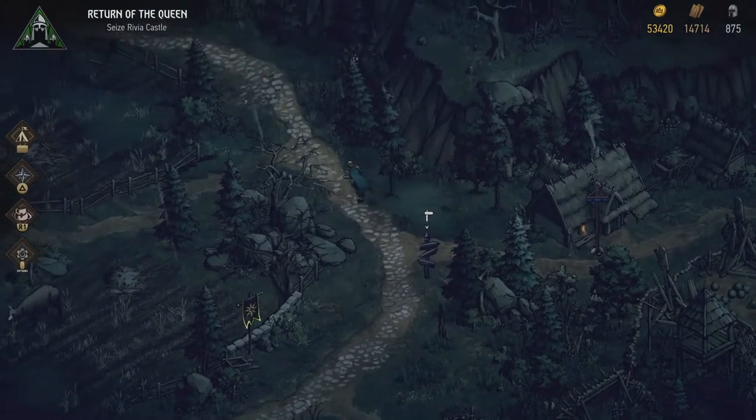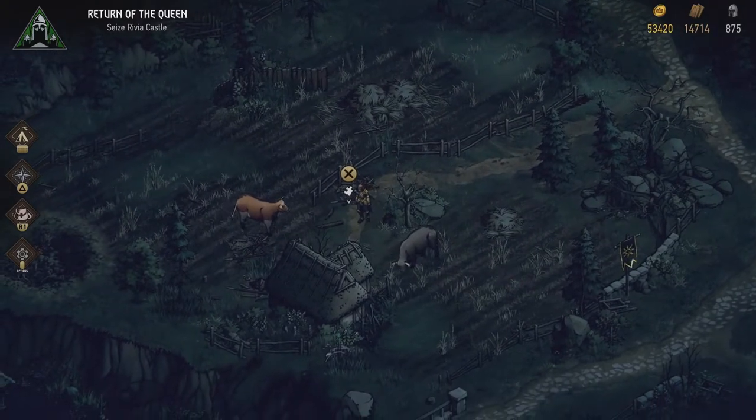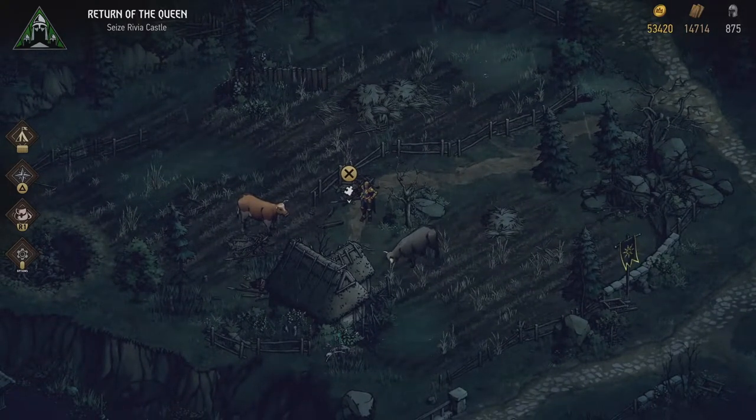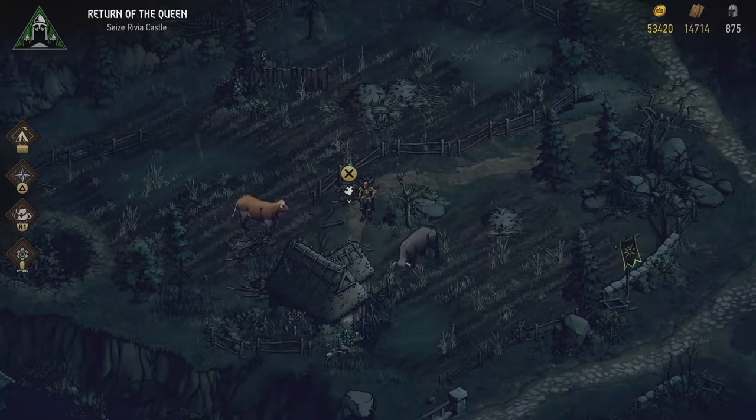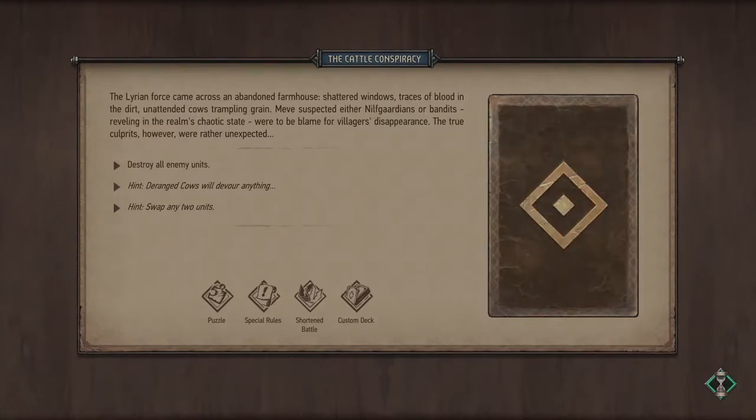The fast travel point gives us pretty much the same information. Let's see what this puzzle battle is all about — apparently about cows, coming full circle because we started out with a puzzle battle against cows as well. The Cattle Conspiracy: the Lyrian force came across an abandoned farmhouse — shattered windows, traces of blood in the dirt, unattended cows trampling grain. Meve suspected either Nilf guardians or bandits reveling in the realm's chaotic state were to blame for the villagers' disappearance.